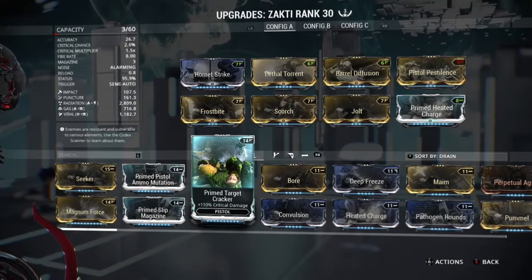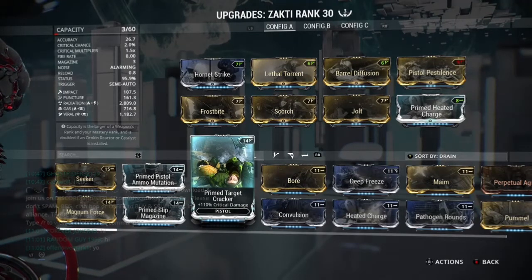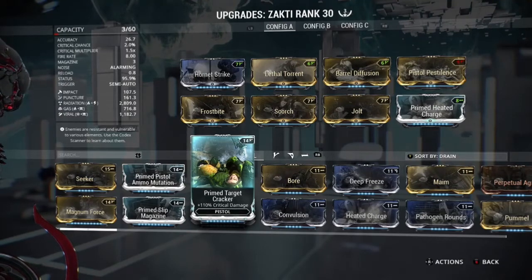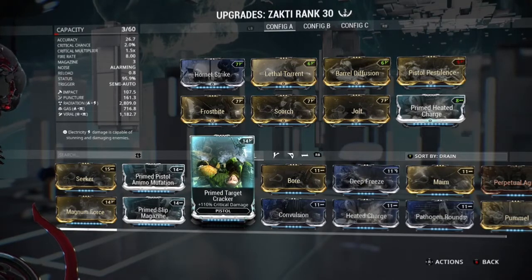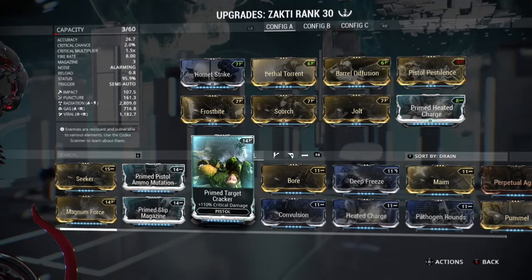This is the build I'm using for it: Hornet Strike, Lethal Torrent, Barrel Diffusion to add damage, multishot, and fire rate. Then I'm using the four dual-stat mods — I have Viral and Radiation on there. You could switch this out for Corrosive and Blast. Gas comes standard on the weapon, as well as IPS — you've got Puncture and Impact on there. So if you manage to get quite a lot of procs onto an enemy and then use Condition Overload, it's very very useful.